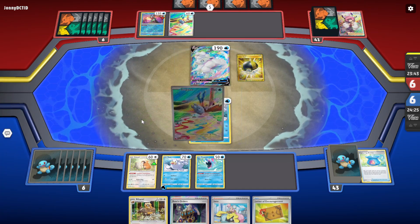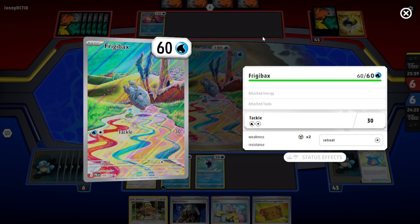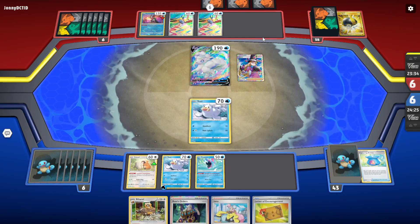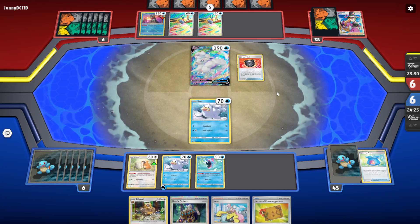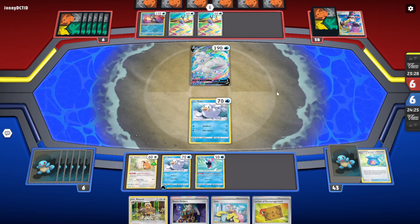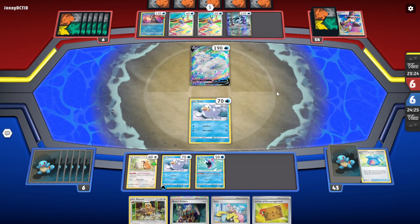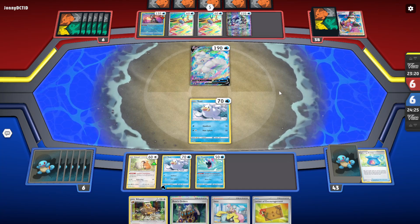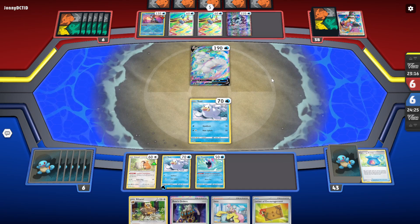Why are they taking so long? They had to Ultra Ball for a basic — that's sad. They play a Heavy Ball for Chien-Pao. Chien-Pao backed up with Alolan Vulpix — interesting setup.